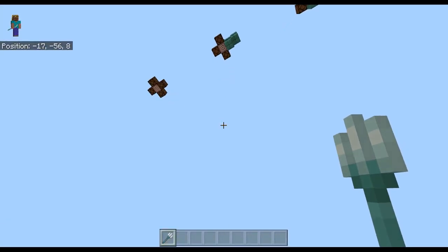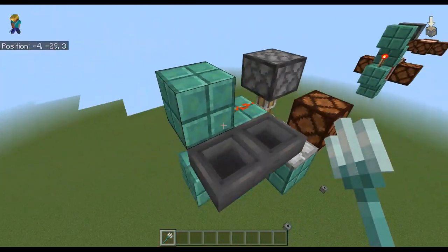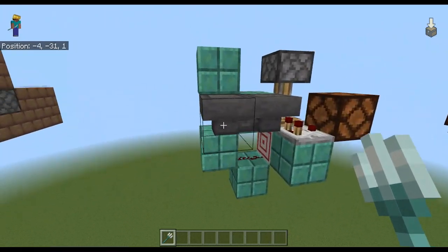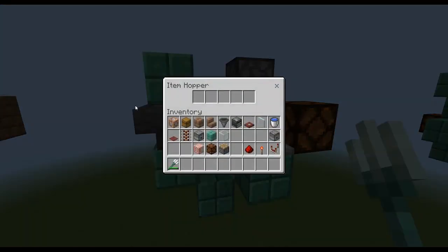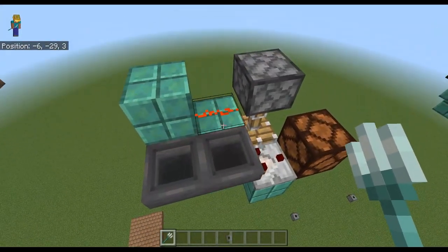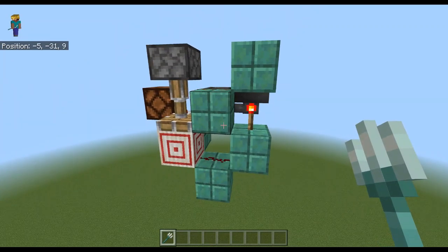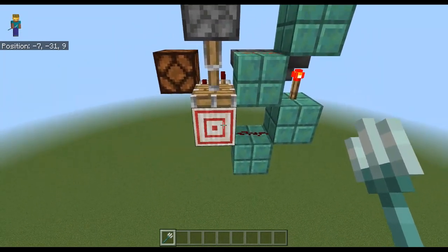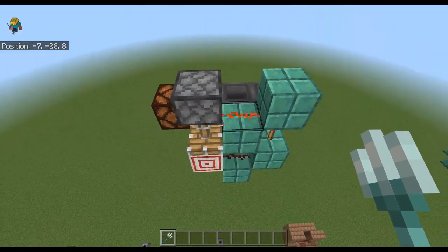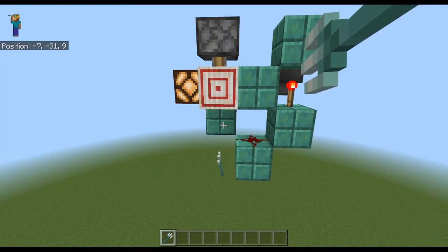For the toggle at the receiving end we just need to attach a T flip-flop to the circuit. This is a simple T flip-flop with two hoppers. There's one item in them, and the block here next to this hopper and the torch here next to this hopper stay powered except for while the trident or the target block is being hit. So every time the target block is hit the item switches hoppers.